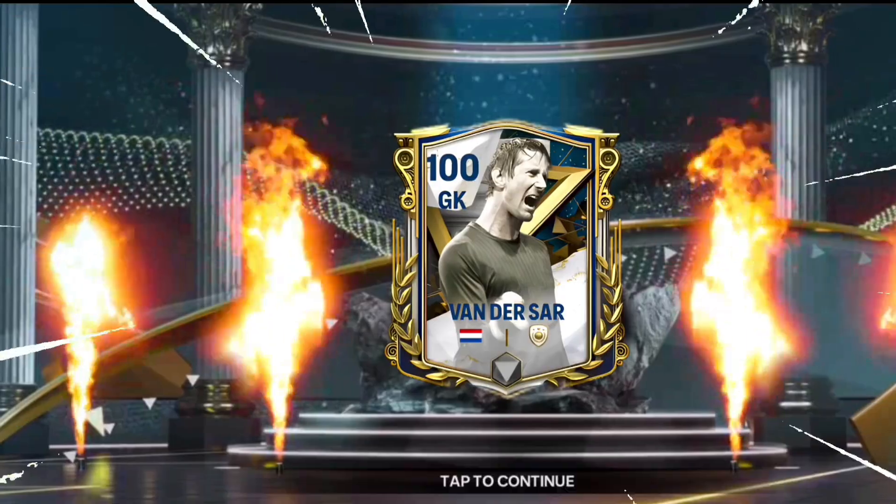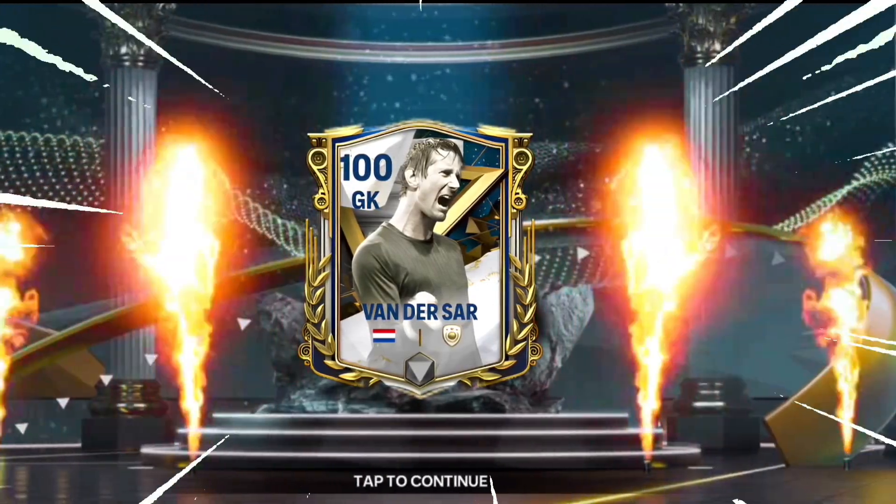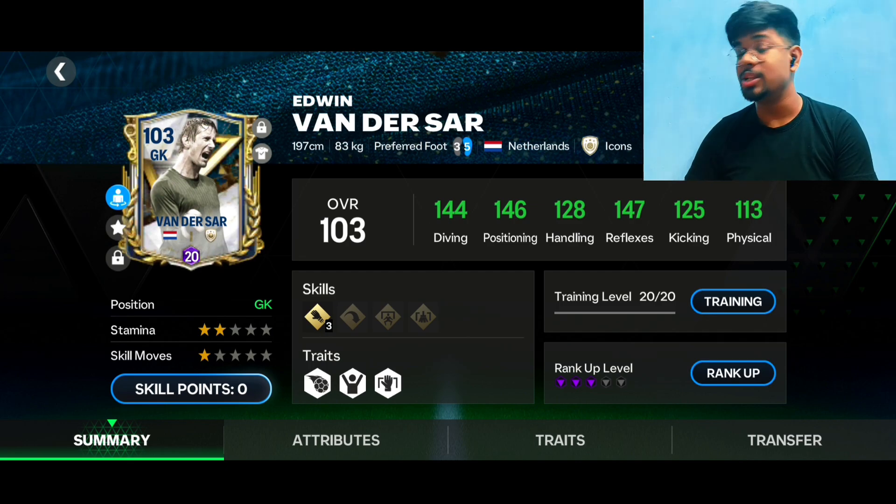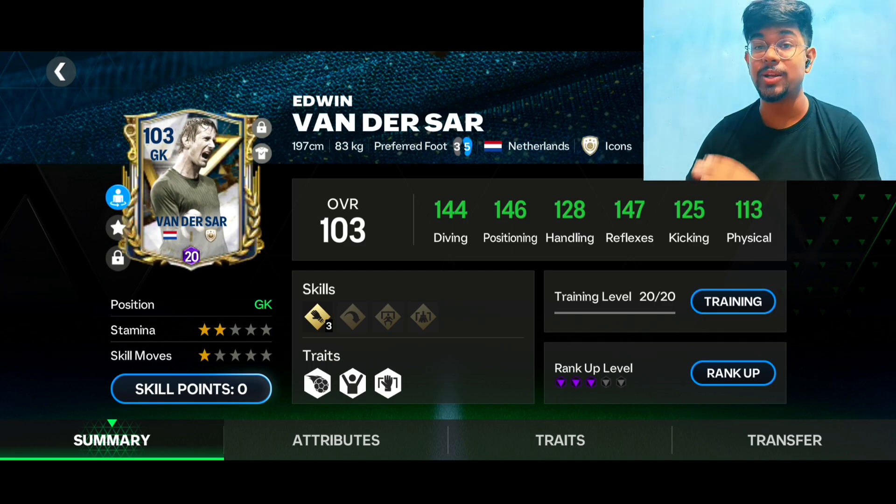In today's episode we are going to be trying out one of the highest rated goalkeeper cards in FC Mobile. All of his cards, in any version, are considered some of the craziest goalkeeper cards in FC Mobile. I am talking about the Dutch icon, the 100 rated goalkeeper card Edwin van der Sar. I am having the 103 rated, ranked up to pro level 20, max trained Edwin van der Sar card right here.